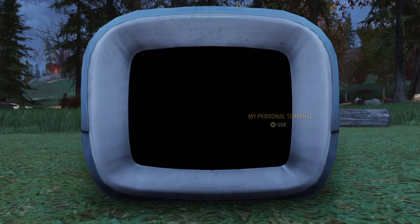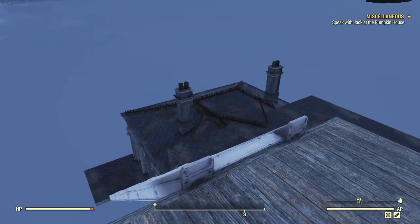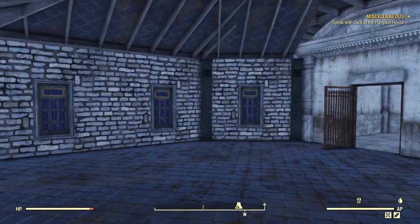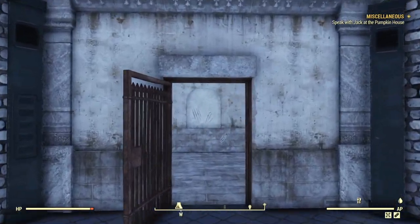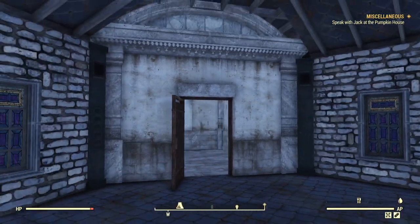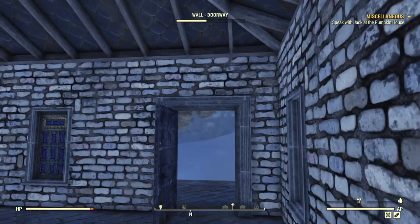So, now that we know how to do this, why the fuck should we bother? Well, that's a great question, and the obvious answer is because we can. And also, there are some practical uses, like placing prefabs underground, which can be cool, like this burial crypt that I used the concrete mausoleum in. Obviously, if I were properly building this, the entrance would look a lot better, but this is just to give you a vague idea.